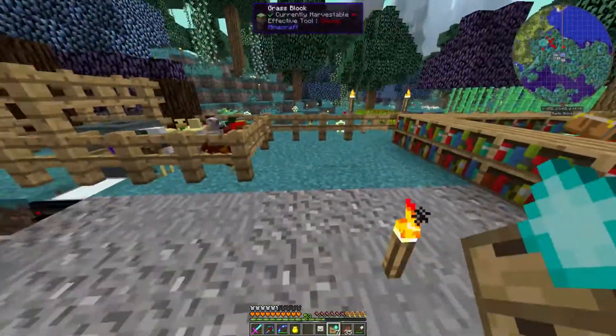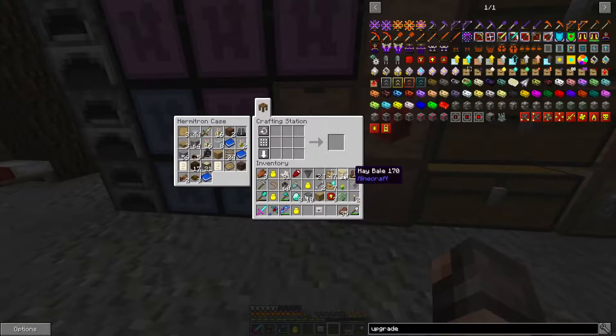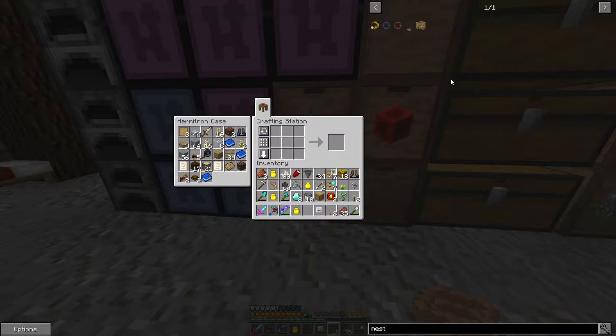I just want to get those done. The other thing I want to do is get my quartz chicken going. I need a couple of these — am I going to have enough? That's not how you make it. Actually it might be — we put the nest in the middle. No idea. Let's make another one of those — let's have a look at nesting pens. These are made from wood and nests, okay, that's fair enough.